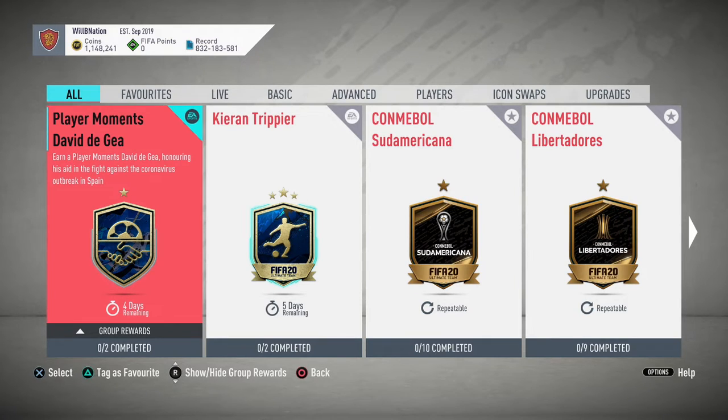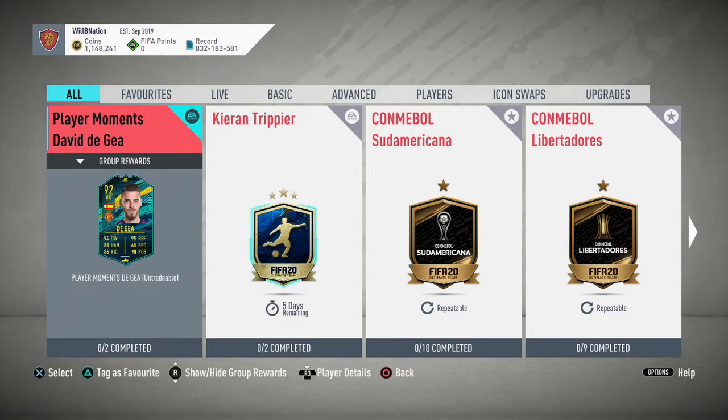De Gea is helping in Spain. He already had a Player SBC back in December with his Footmas card, which was a great card at the time — fantastic value at around 50-60k for a 90-rated goalkeeper. A lot of people completed it. This new one is only available for four days and requires two squads to complete, which is a bit of a bummer since the Footmas card only required one squad.